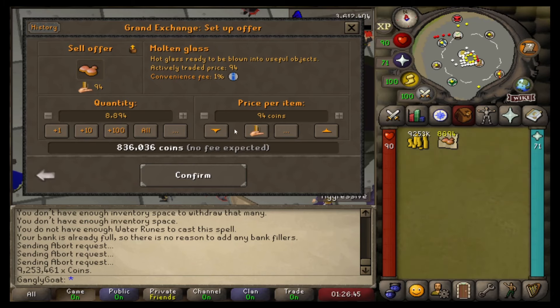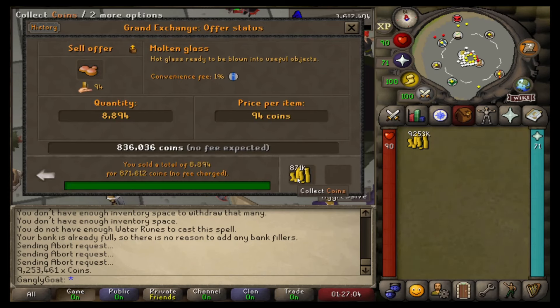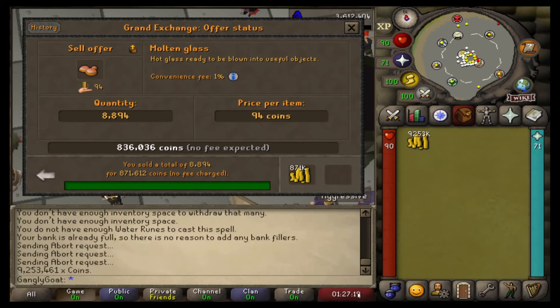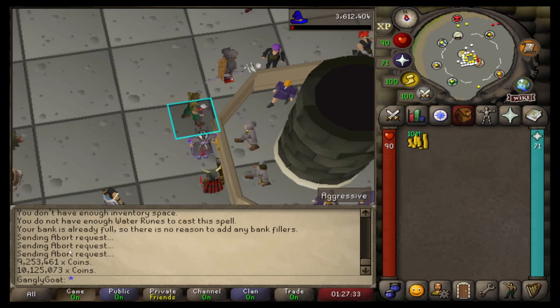I stick them in at 94 GP — they're selling for 94 — selling for 836k which will take us to that green cash stack. They didn't sell instantly... oh, okay, they did sell instantly for a little bit more than I thought. So we started on 9,798,000 — pretty much 9.8 mil — and collecting these coins we now have a green cash stack of 10.1 mil. That means we made around about 350k in that hour.